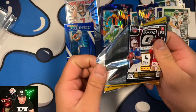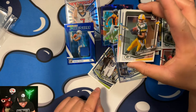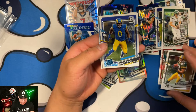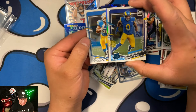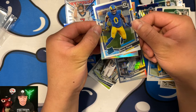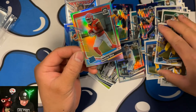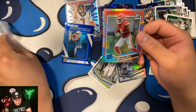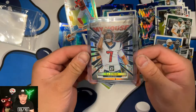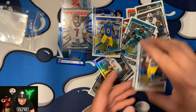Pack six — can we get a Downtown? I think they have a laser colorway on the Downtowns this year. We get a silver Rated Rookie — hard to tell the team, but it turns out to be Byron Young. On the back we've got Khalil Mac, some Chargers there. Then we slow roll to reveal a Rasheed Rice silver — that's a Chiefs card. CJ Stroud still takes the cake, but Rasheed Rice is not a bad pull either.